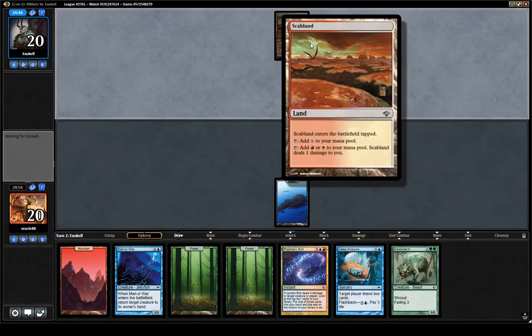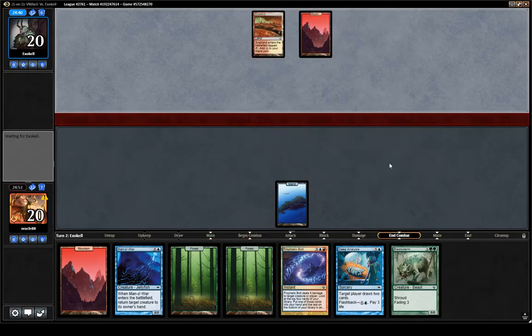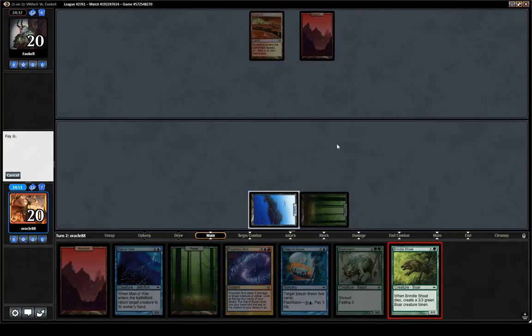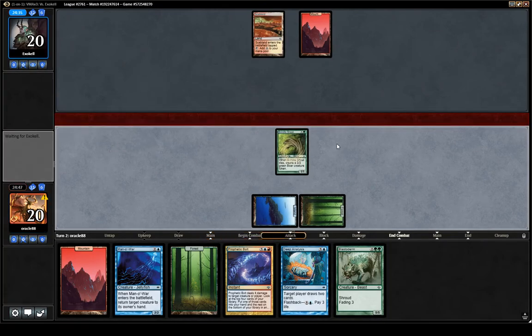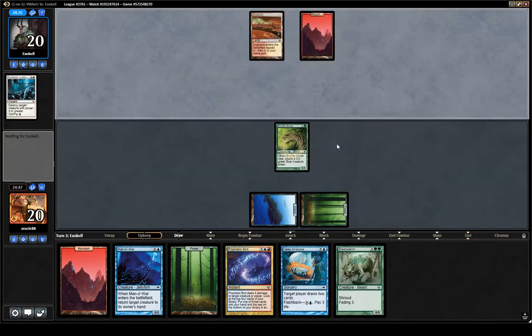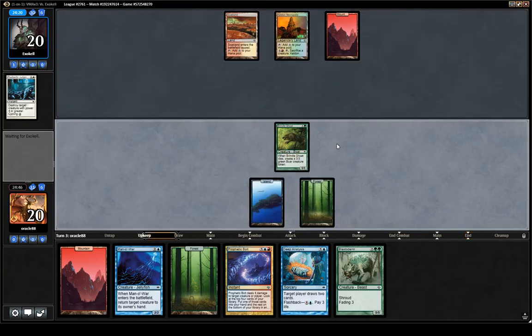Blastoderm's not bad. The card you really don't want to see when your opponent is playing white in this set is Battle Screech — four mana, you make two 1/1 flyers, and it does flashback if you tap three white creatures. This card is the nuts. I had a deck with three of these. Three is pretty insane, but the card in general is just completely busted.